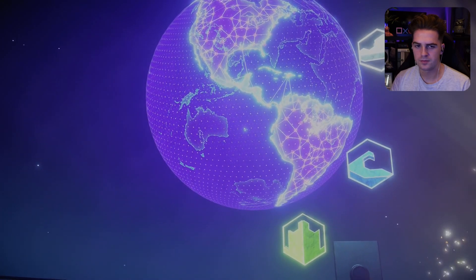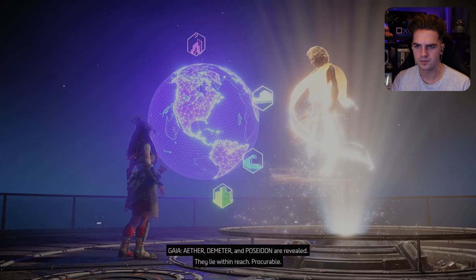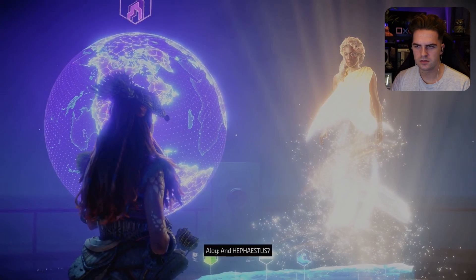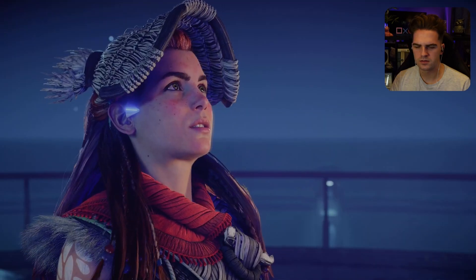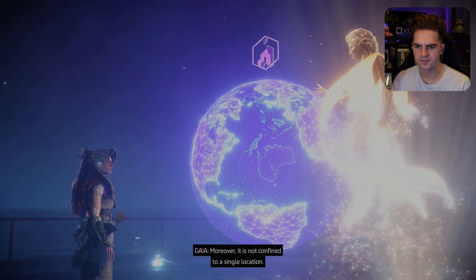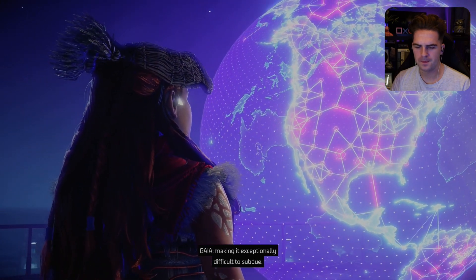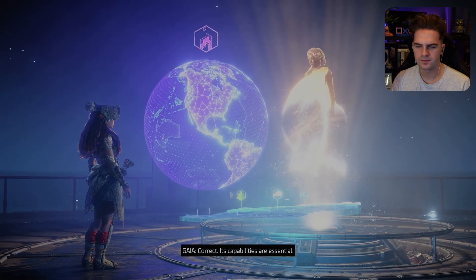What about the others? Aether, Demeter, and Poseidon are revealed — they lie within reach, procurable. And Hephaestus? It too stands revealed, but it is not like the others. In the years since the extinction signal, Hephaestus has evolved. Moreover, it is not confined to a single location — it haunts the global network that connects cauldrons to each other across the planet, making it exceptionally difficult to subdue. Let me guess — we need Hephaestus? Correct, its capabilities are essential. That one's going to be tricky then.